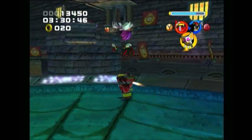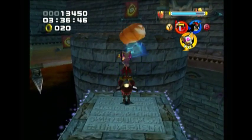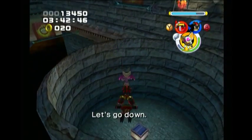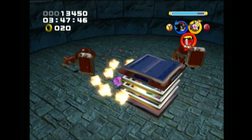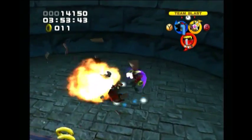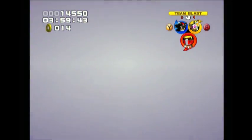Enemies with shields are going to be very common in this level and the one that follows. Ideally you would use Shadow to disarm the shields, but they come in such groups that you might as well just use Omega and swing a lot to get rid of them. Omega's Flamethrower was able to get rid of the shields, but we still got shot so we lost our rings.